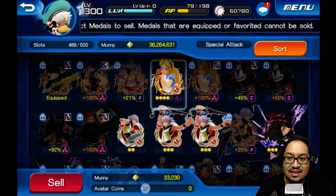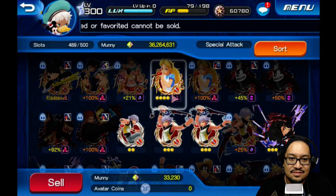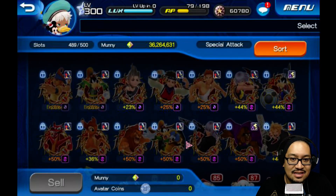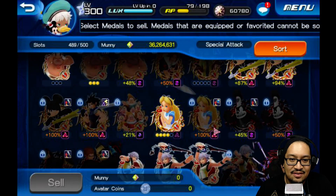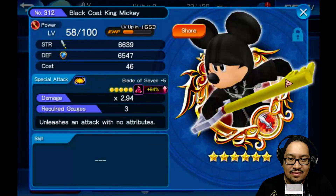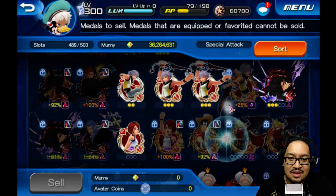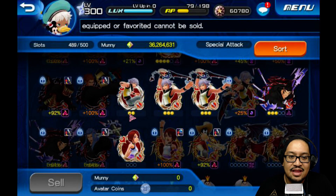Because they're not all lit — no avatar coins. But if I select the Mickey, and this Mickey has all five lit, I get five avatar coins. So if you're going to do this, make sure you completely fill in all the available orbs.